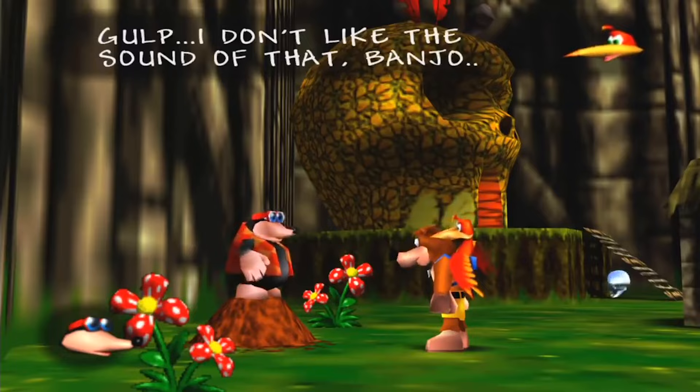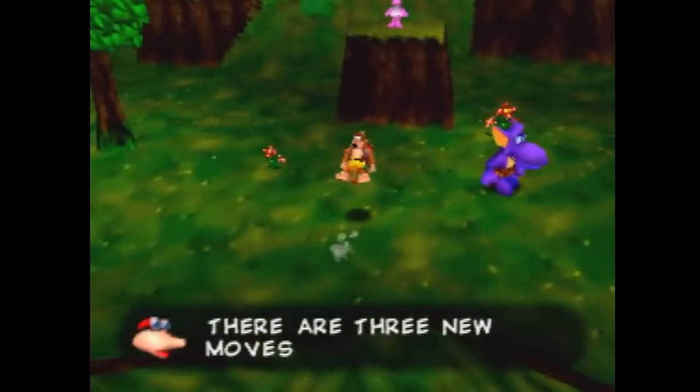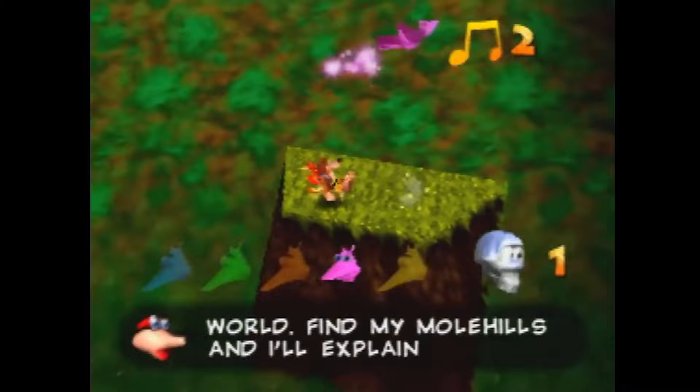And at this time, I was very confused, and I tried using Talon Trot, which is a move that I shouldn't have learned yet. But to my amazement, Kazooie actually came out of the backpack, and I was able to perform the move without ever learning it.